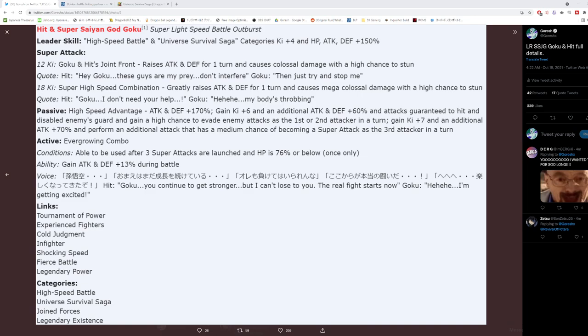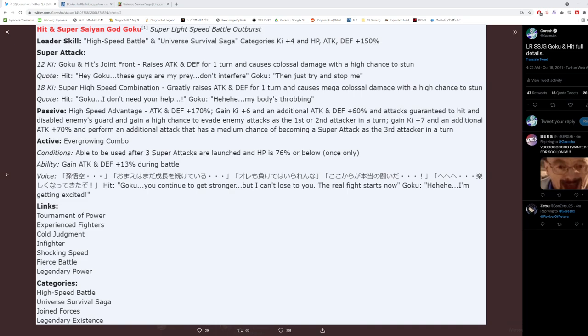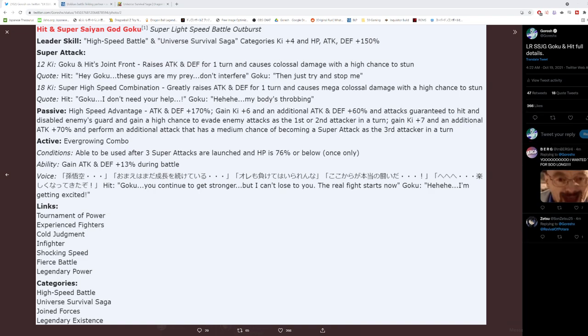Looking at the passive — High Speed Advantage — they get attack and defense plus 170% at the start of turn. For an LR with stats as high as this, that's really good. That's the baseline they'll always have whenever they enter the rotation. Then they get Ki plus 6 and an additional attack and defense plus 60%, attacks guaranteed to hit, disable enemy's guard, and a high chance to evade enemy attacks as the first or second attacker in the turn. That entire clause is all dependent on them being in the first or second slot.